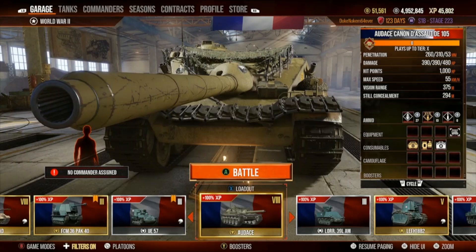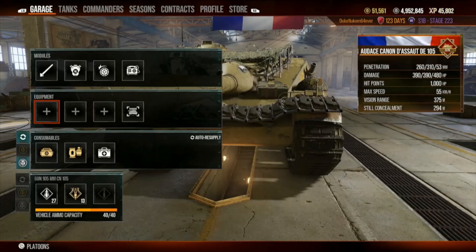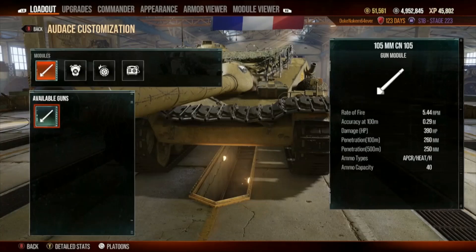Now we're going to get down to some business. Let's get in here and check out this tank. The first thing I always like to do is look at gun accuracy: 0.29. I consider 0.30 to be sniper minimum — and this is already better than that, which is fantastic. If you're a newer player, the number on the right is accuracy at 100 meters. The lower that number, the better. Essentially, if you aim this gun at a target 100 meters away, the bullet could deviate up to 0.29 meters — that's 29 centimeters, about 10 inches off target. In the size of a tank, that's still a hit.